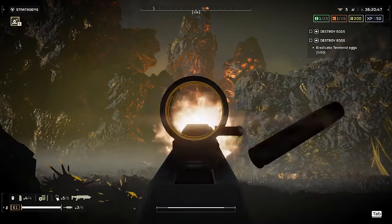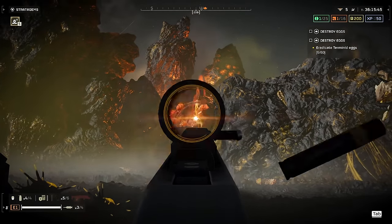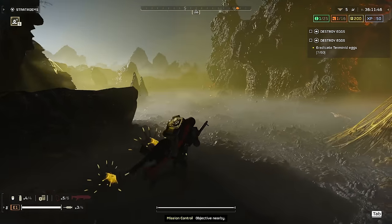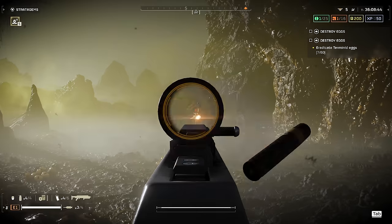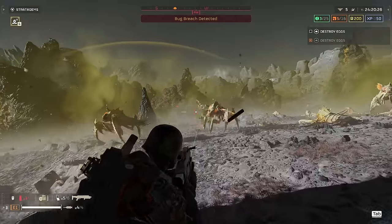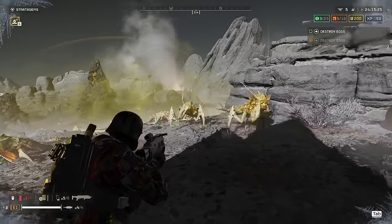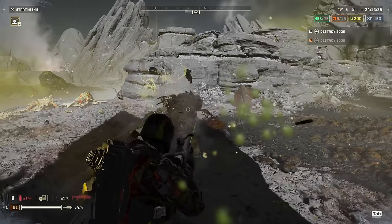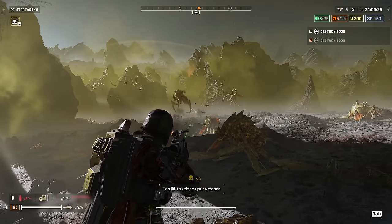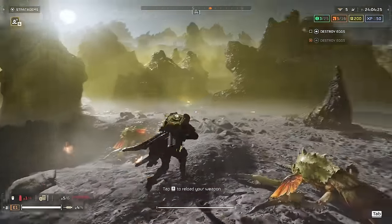Using the gun for utility purposes such as clearing egg clusters is painful, as it's very slow to aim and doesn't benefit from the explosive AOE advantage of the Scorcher, so each round is only taking out one egg at a time — making the process extremely ammo inefficient and slow. All in all, this gun is rather unpleasant to use against the Terminids. It's extremely easy to get overwhelmed even by a swarm of light units, because you simply can't aim and shoot fast enough to keep them off you.